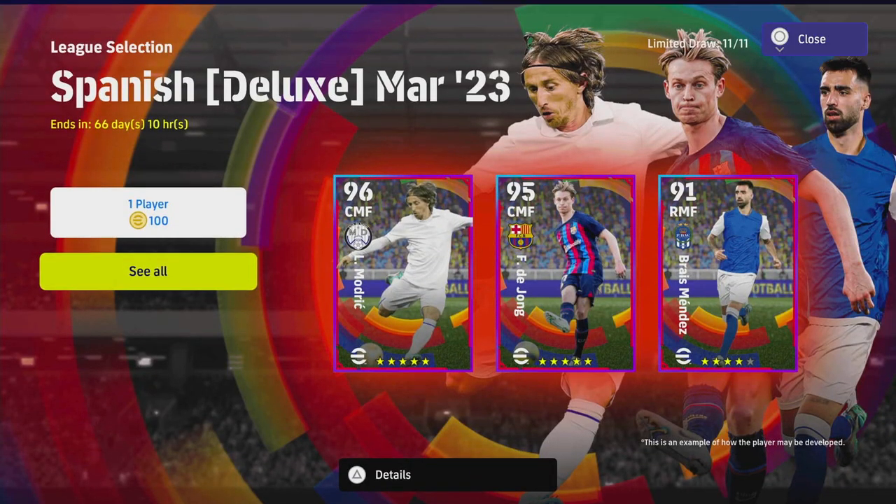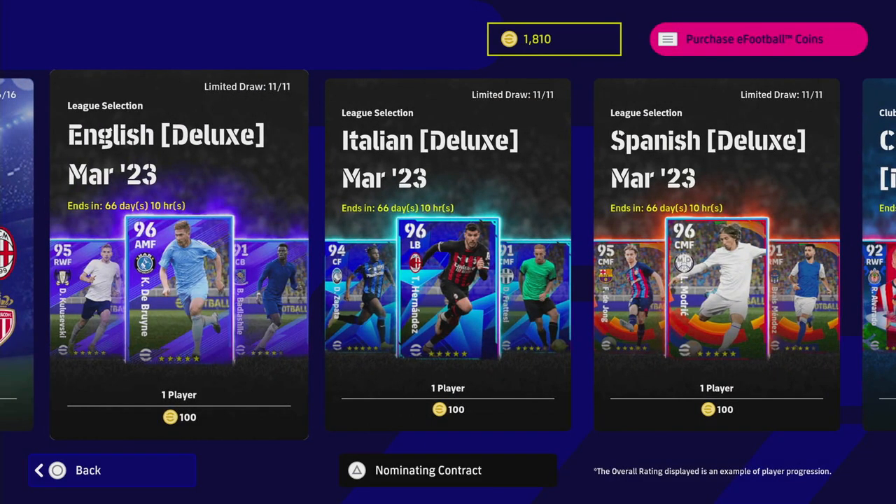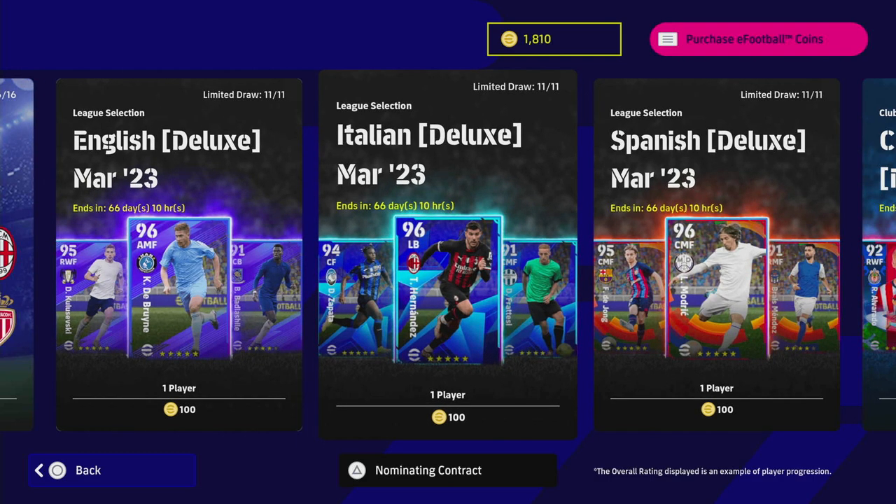That's it for the Spanish League Selection. Comparing to the other packs — the Italian selection has some good players, but for overall quality I'd say the Spanish selection is probably the best. You've got the Brina in the English one, but Modric and De Jong are as good as him. Hernandez is in the Italian one, but Pau Torres and Jeminez are probably better than Hernandez because they're center backs and you can get really good left backs elsewhere. Let me know what you think — we'll also be watching the United versus Liverpool game later. Talk to you soon, see you Monday, peace.